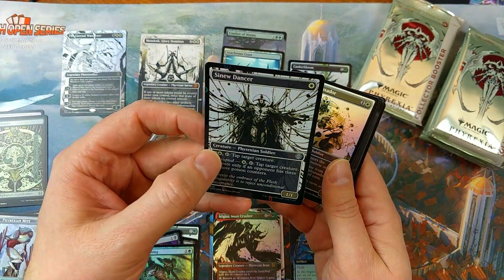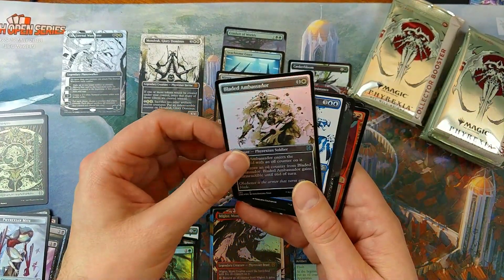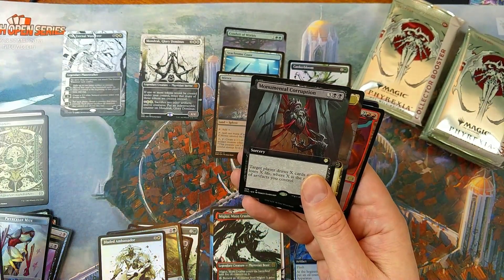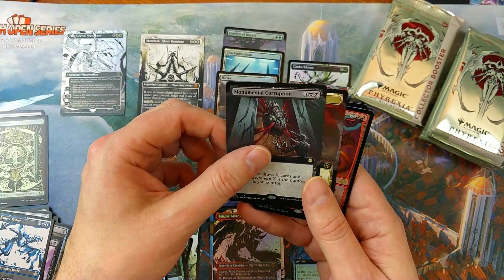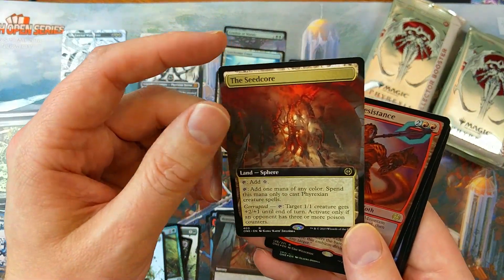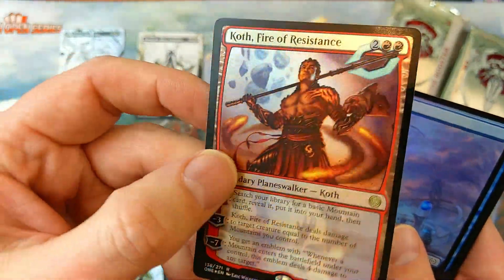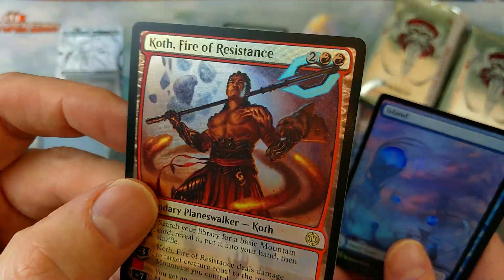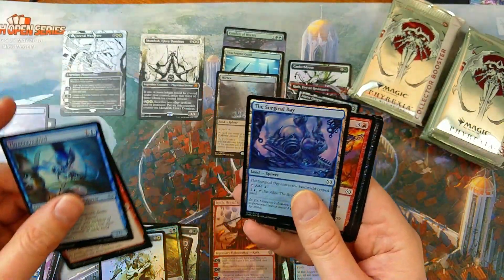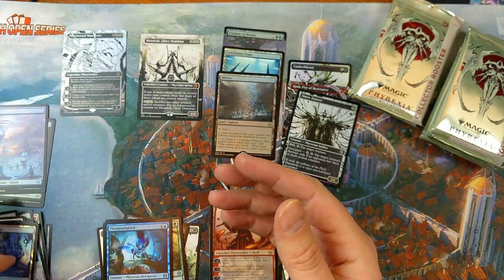Oh man — Migloss, and we got Mondrak! That's a mythic. And this foiling man, it looks so good — amazing stuff. Then we got Monumental Corruption and the Seed Core. And we got Cough Fire of Resistance in a regular foil — look at the staff on this dude, so shiny. Island commons and uncommons.